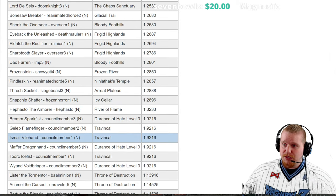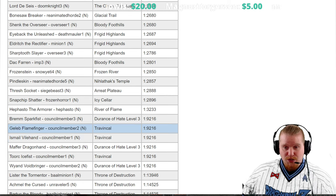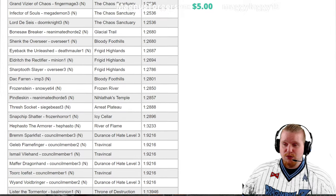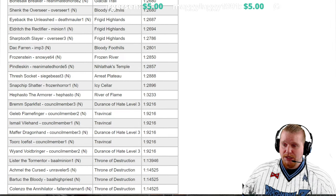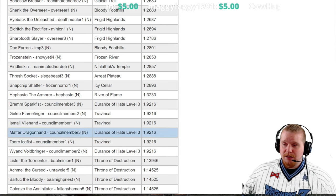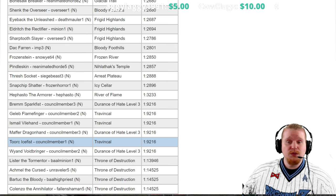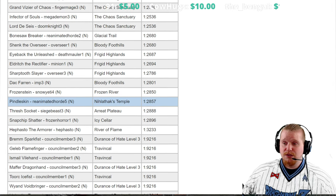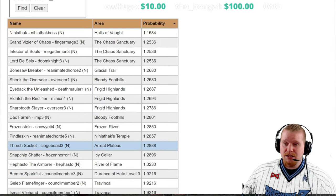If you want to get your hands on this in Act 3 when you can actually get good use out of it, farming the Council in Act 3 is your best bet, because you could definitely do that before you ever get to Mephisto — you can do it before you complete Act 3. Usually one of your friends just drops you the waypoint for Travincal, and you just go farm the Travincal Council over and over again, which is a pretty easy thing to do.